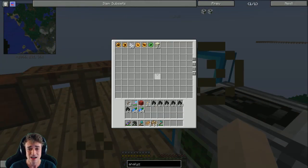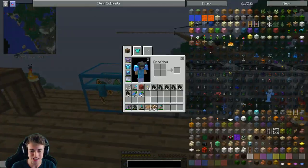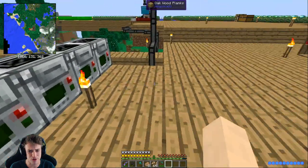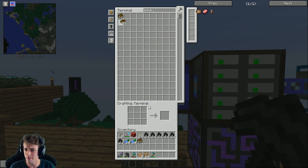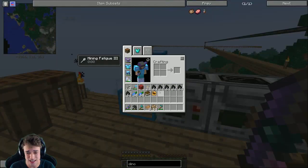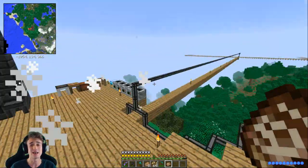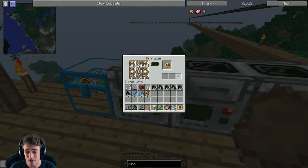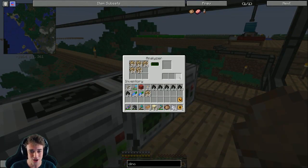We can actually make a lot of these dinosaurs already - that is sick! Now what we need to do while all this is still going is make a Dino PDF, which is gonna help. You just need a book and a random DNA thing. Do we actually have a book? We do! I guess we just take a random DNA - I want to take the velociraptor one. Put it there and that's how you make a Dino PDF. The Dino PDF is basically something you right-click on a dinosaur to get a bunch of info about that dinosaur.